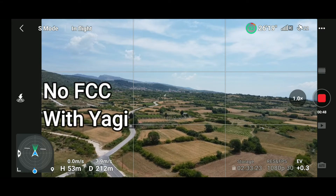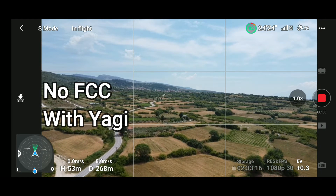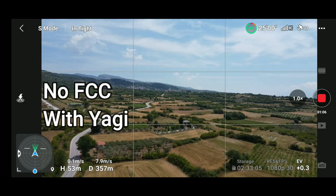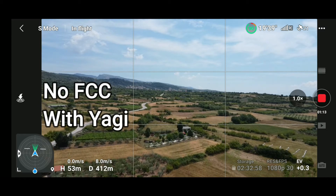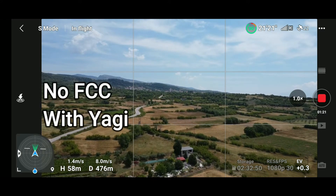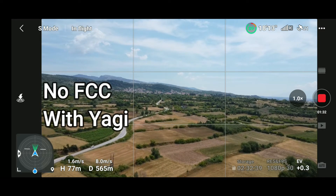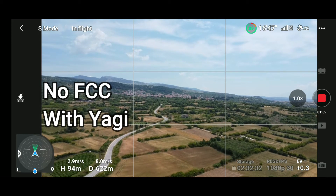It is not going as fast as before — I guess there was some wind from the opposite direction. The transmitter is directly pointed at the drone, and the only thing between me and the drone is a car because I'm sitting in an armchair. Other than that it is a clear space. We are at almost 600 meters away and the signal is strong.